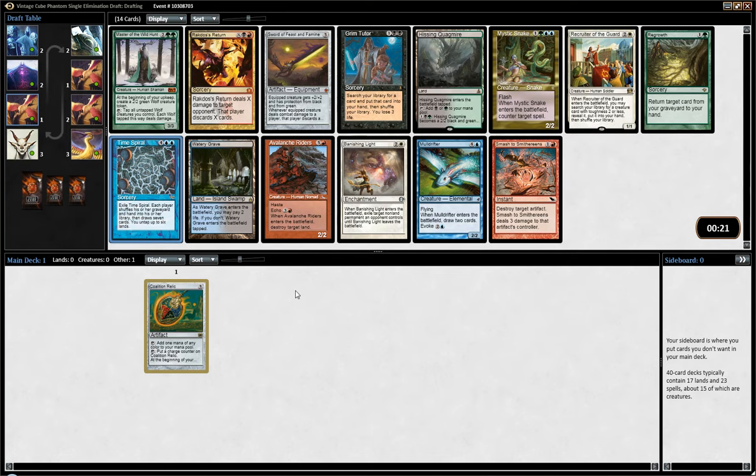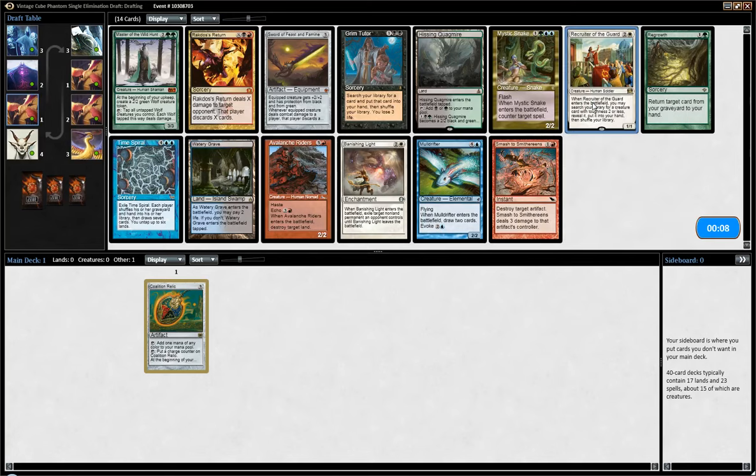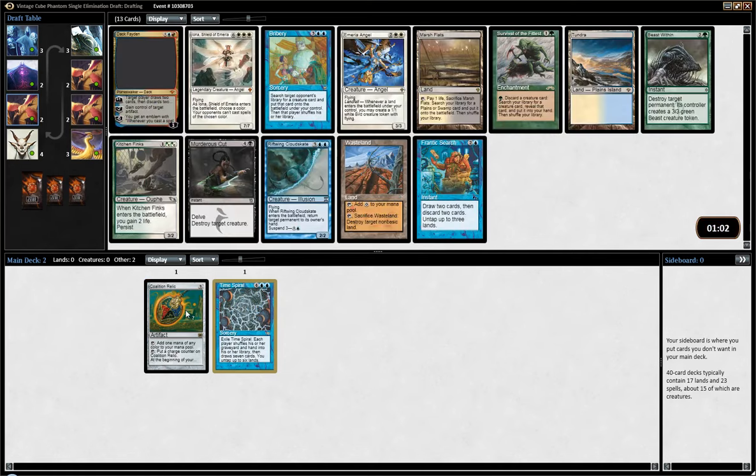I feel like the safest, maybe strongest pick is Grim Tutor. Re-Creator of the Guard is a cool addition to the Vintage Cube, but I don't think this is what we will try to do here. I think I'll just pick Time Spiral, hope to wheel Tendrils, and maybe we can build a sweet Storm deck. Coalition Relic is quite solid in Storm.